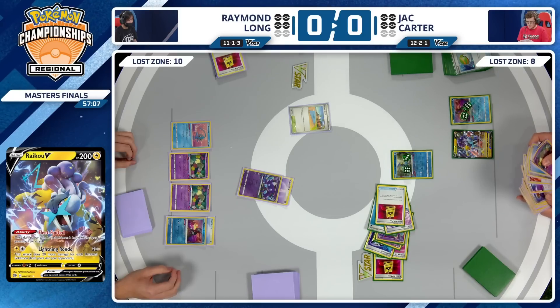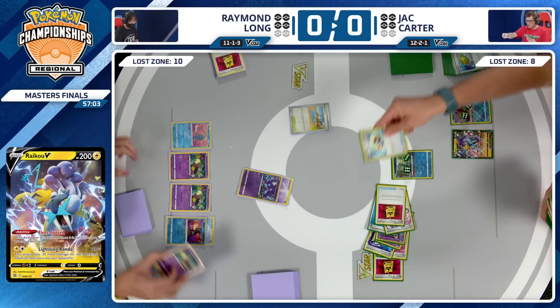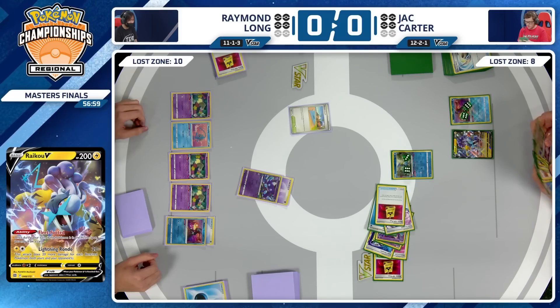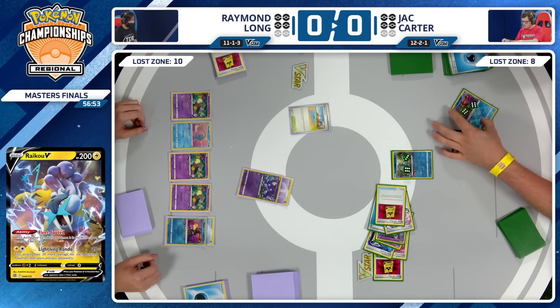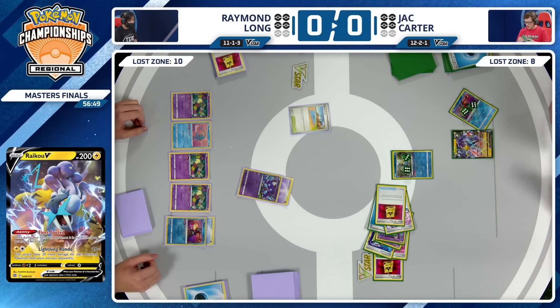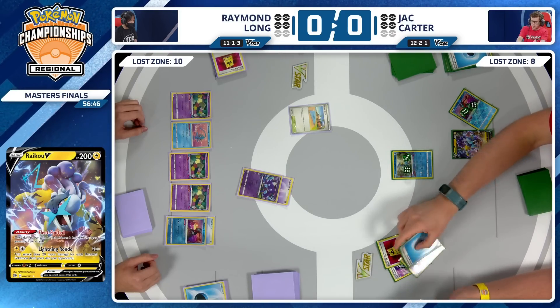I think we saw that Zamazenta in the prize cards initially for Raymond Long. It is still in there, I'm pretty sure. Concealed Cards drawing a couple more — Sableye and Forest Seal Stone. That unlocks a lot of potential for Jack. Just taking a count of the Lost Zone — eight cards there for Jack Carter. Somehow has managed to get so many cards into this hand, even after such a poor and suboptimal start. That's what this deck is meant to do — just stack tons and tons of cards into the hand from both sides of the field.